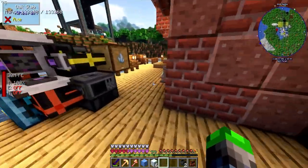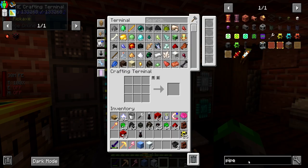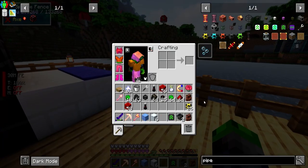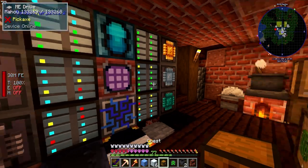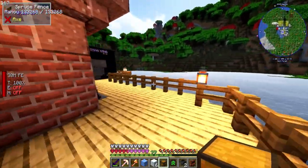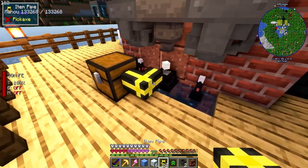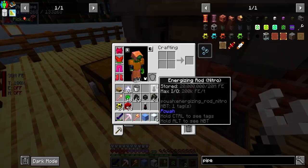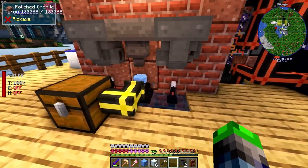It's eventually gonna bind up here so we need a pipe with an upgrade. We're going to need the Ultimate Pipe Upgrade - we're gonna want to pump this into just a normal chest and then take that into the system. We'll do this, take the pipe, go like that, and put this here with a filter so only dry ice can be taken out.